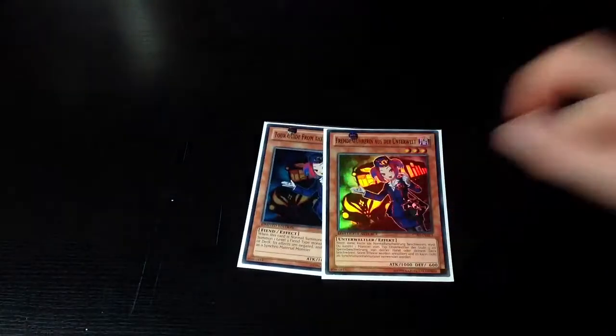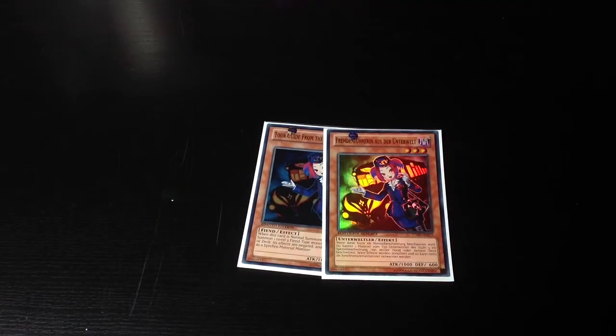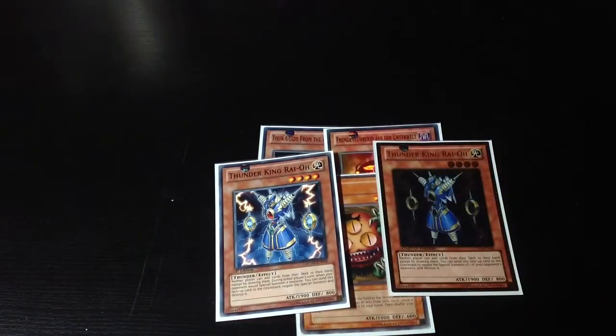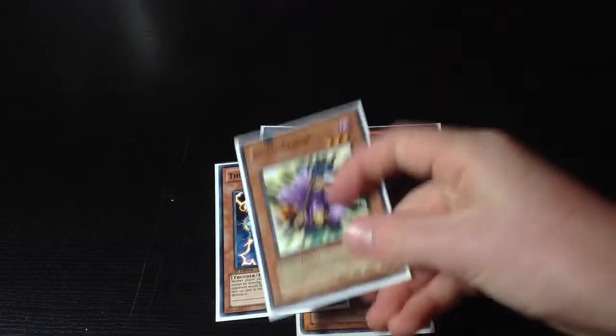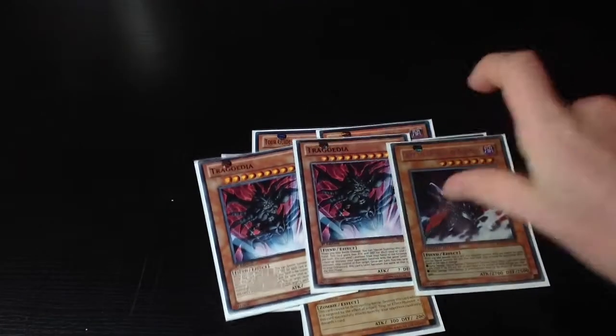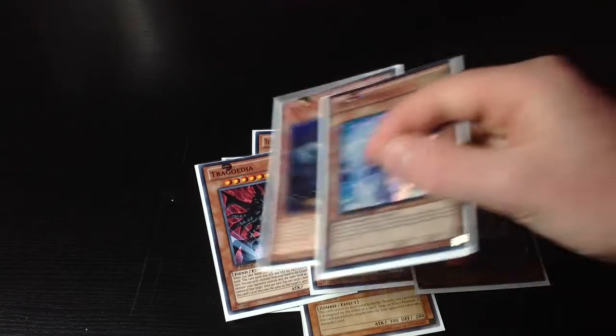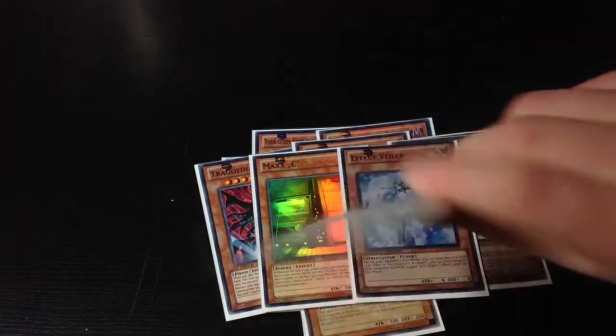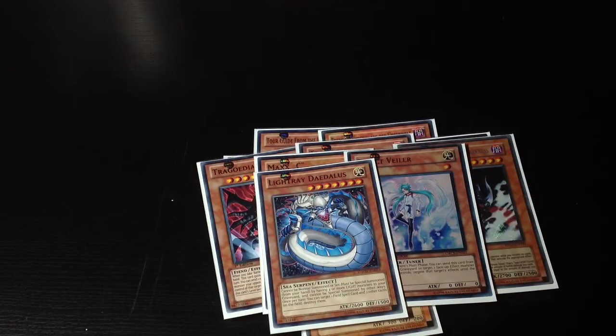Then you got 2 Tour Guides, Sangin, 2 Thunder Kings, 1 Reaper. By the way, this build is 3 cards different from the last build, just to mention - 2 Tour Guides and the Gores. Still 1 Valor and 1 Maxi, I just like that.